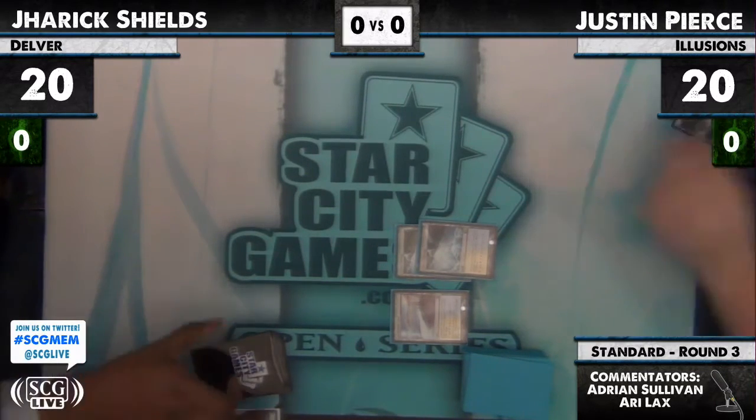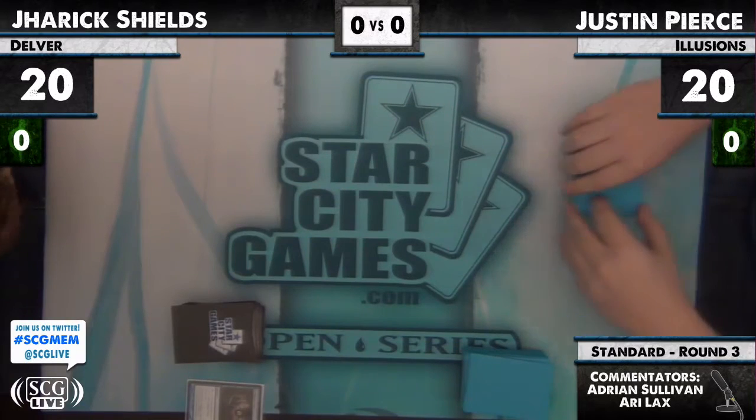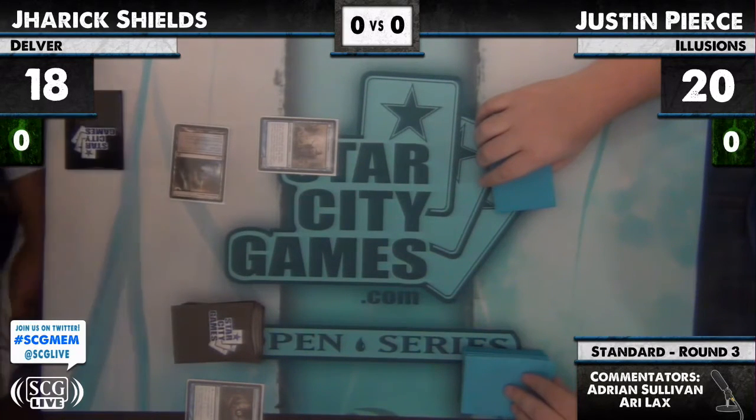Theoretically, we could see Elesh Norn on the table on turn five. Thopter Assembly gums up the board really well, so long as it doesn't get Vapor Snagged. It's a lot of mana. Yeah, there's a lot of things in this deck that don't really like Vapor Snag.